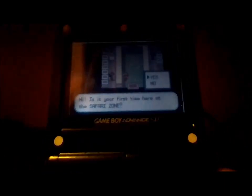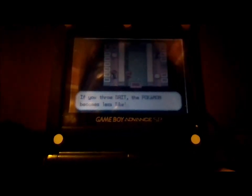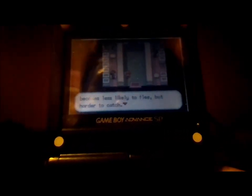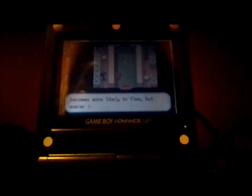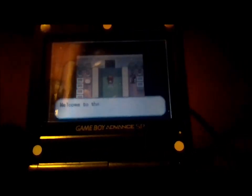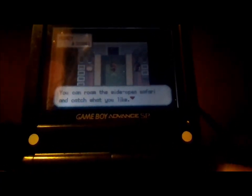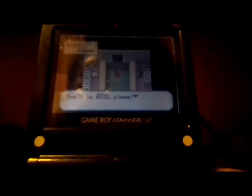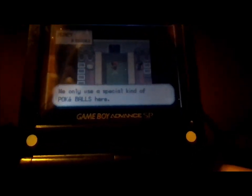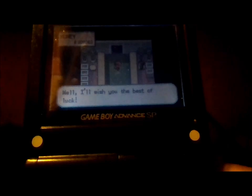Is this your first time here at the Safari Zone? Yes, it is. The Safari Zone actually has four zones in it. Each zone has different kinds of Pokemon, even some rare ones. You use Safari Balls to catch them. You can also throw bait or rocks. If you throw bait, the Pokemon becomes less likely to flee but harder to catch. If you throw rocks, the Pokemon becomes more likely to flee but easier to catch. When you run out of time or Safari Balls, it's game over. Welcome to the Safari Zone — for just $500 you can play the Safari game. I'll play.